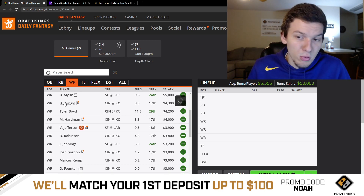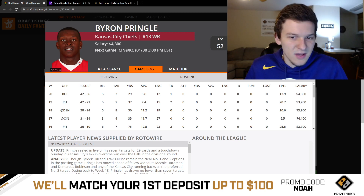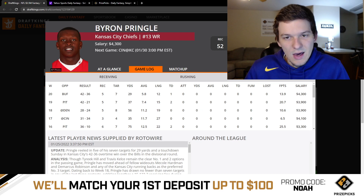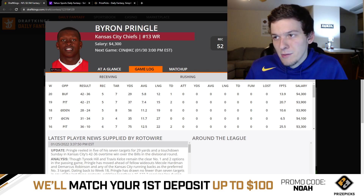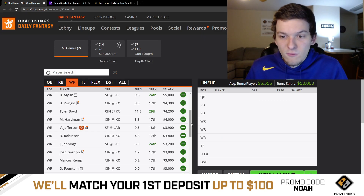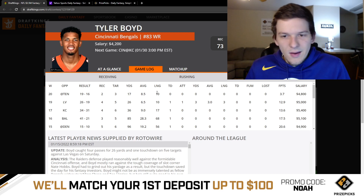For value plays, Byron Pringle at $4,300 is a really good option. He's established himself as the Chiefs' WR2, playing second most snaps behind Tyreek — 76% of snaps last week, at least 70% in two of their last three games. In one of the best offenses in the league with a 30-point implied team total, Pringle should see seven to eight targets. I like him quite a bit as a cheap option. Tyler Boyd at $4,200 is also fine — out of the slot, probably five to six targets — and in a game with shootout potential, Boyd makes sense as a cheaper option.